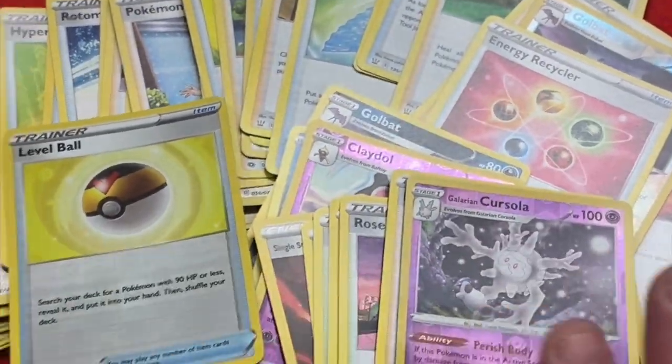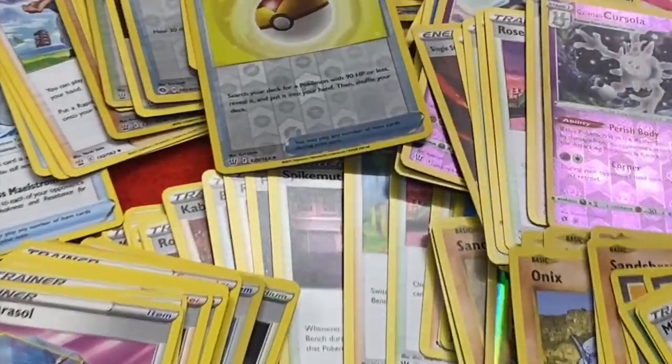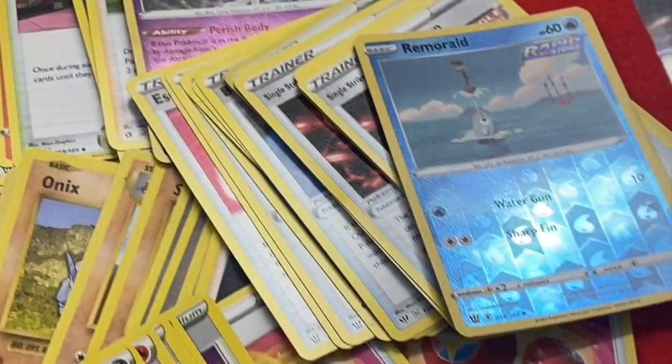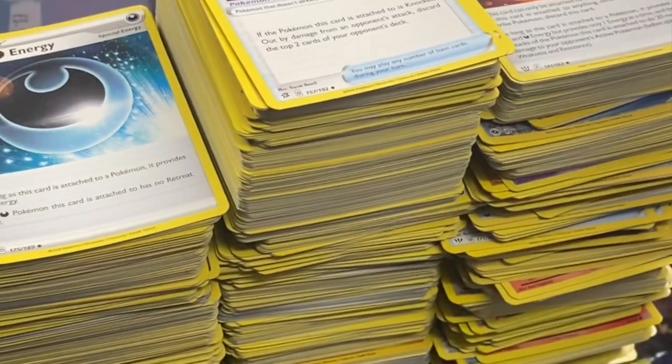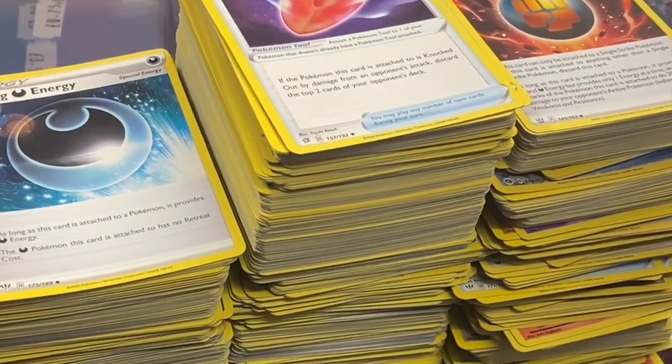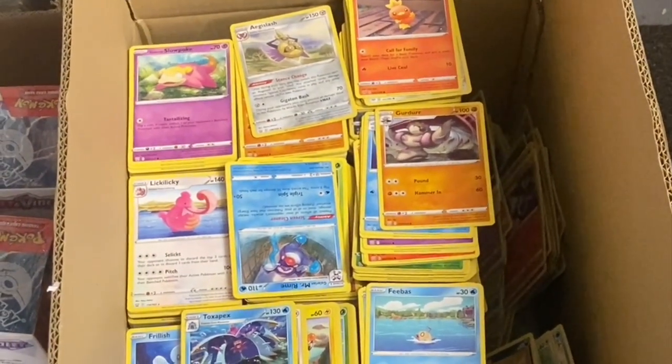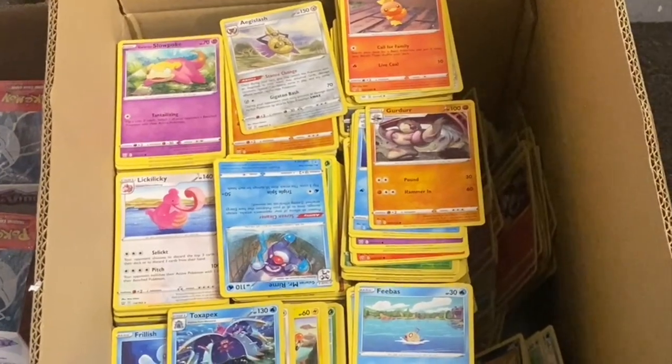So that was about nine thousand bulk, about two and a half thousand half decent cards, items, trainers and supporters. We'll spend a bit of time sorting these cards into order and then pop them in our sorted boxes ready for sale to customers in store. This lot will go up with the bulk ready for sorting into small packages and bundles.